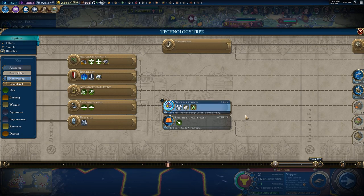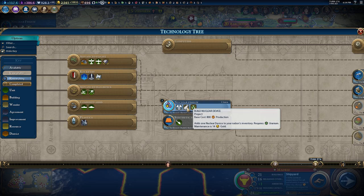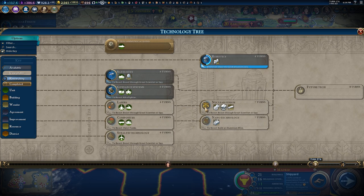Building nukes in Civilization 6 is a lot different than it was in Civilization 5, and at the moment it's kind of unclear exactly how to get them. This will be a step-by-step guide showing you how to get your own nuclear arsenal inside of Civilization 6. The first thing you want to do is go for nuclear fission, and I'll be showing off how to get both the nuclear device as well as the thermonuclear device, which is much more powerful and much more devastating.